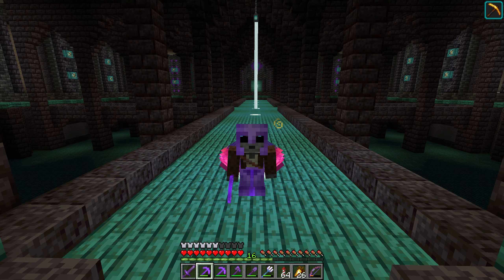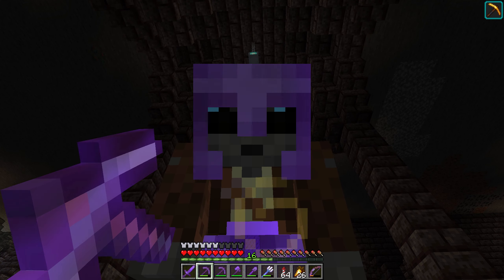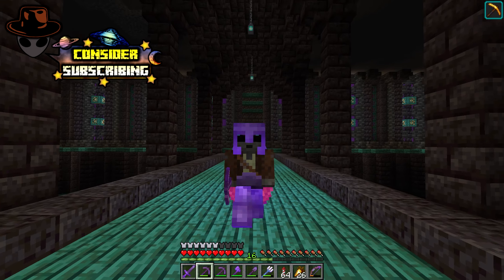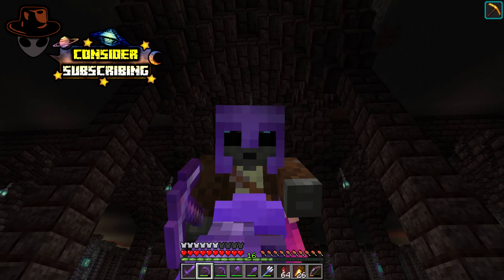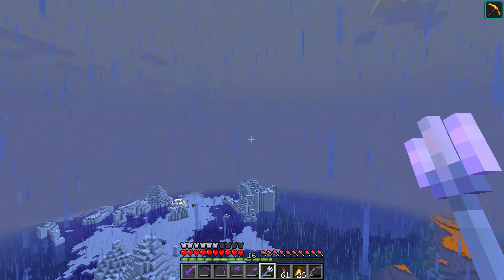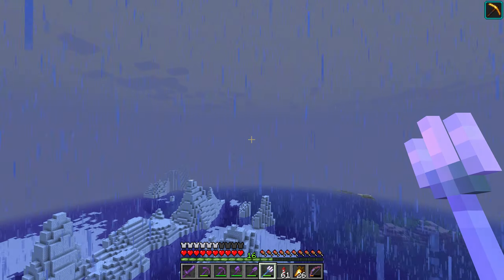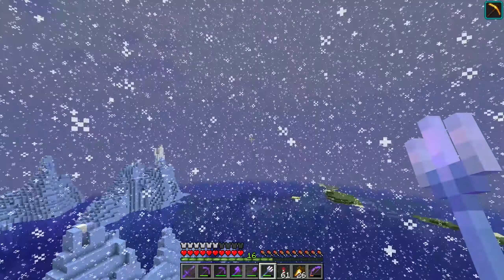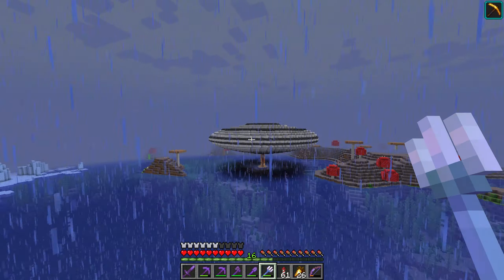Today guys, we're going to be working over in the spawn chunks in the mooshroom biome because we're going to be making a community hub today. I toyed around with some different ideas of what I could do for a community hub, and I think I came up with the perfect idea. The theme I came up with is an alien theme, so we have a UFO — a big spaceship over here in the spawn chunks.